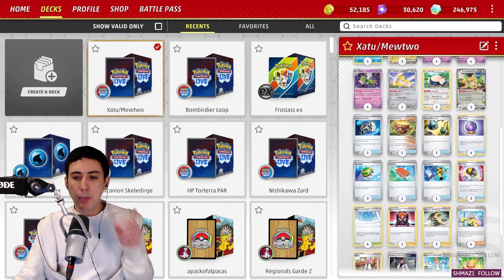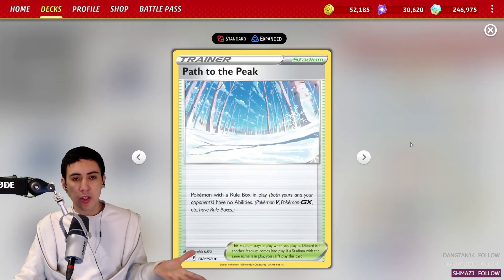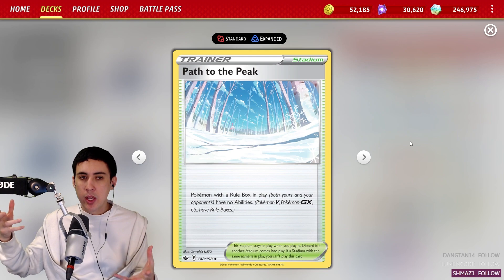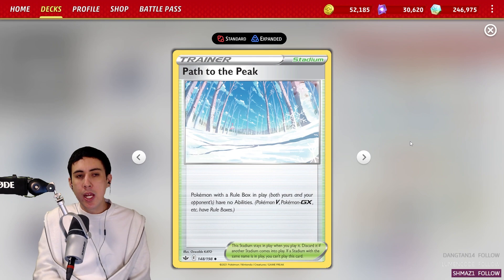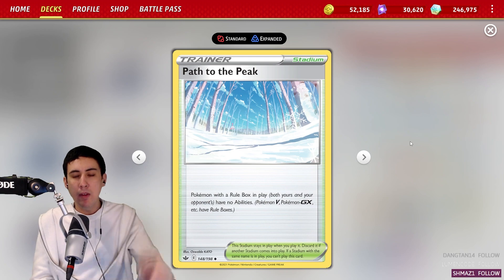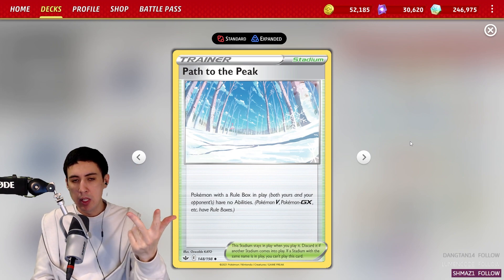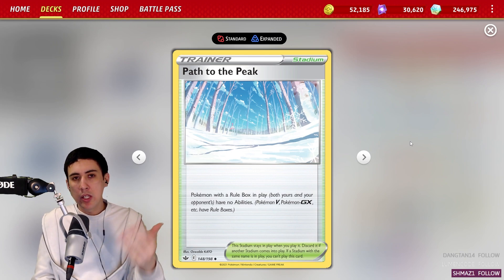The final piece of the puzzle that I felt would be a good match for all of this is Path to the Peak — because, as you noticed, we have no rulebox Pokémon aside from the Squawk ability that require abilities. So after turn one, you just slap down the Path to the Peak. Or if you don't plan on using Squawk ability at all, put down Path to the Peak as soon as you can. You've got a deck that can both lock down abilities, accelerate energies, draw cards with the abilities, and dole out a fairly decent amount of damage.